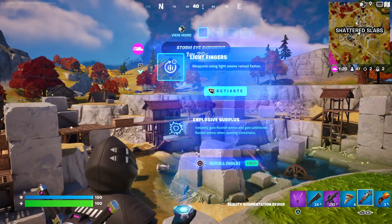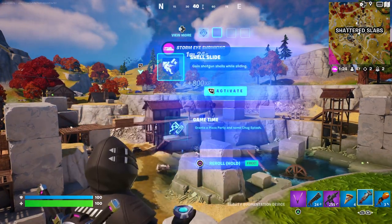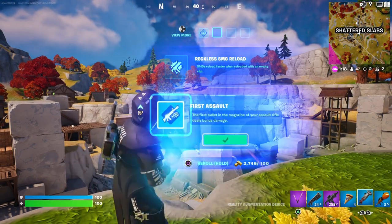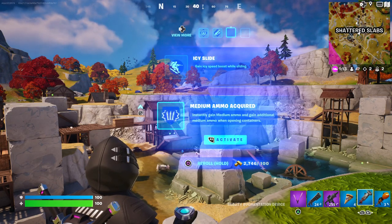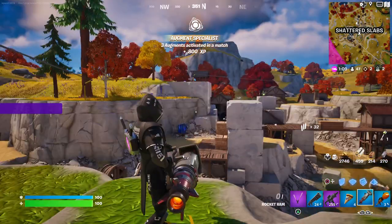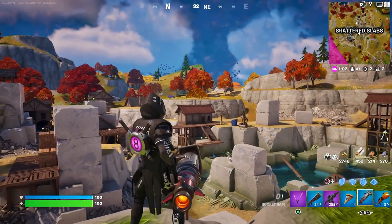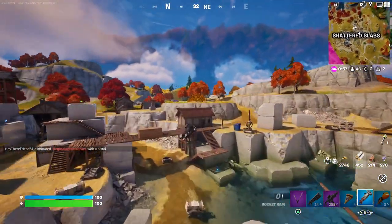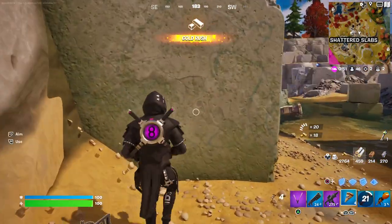My weapons aren't the greatest — I think the best thing in my bag right now is the rocket launcher. I really need to get a decent shooting gun. Look, there's someone in a car over there. I need a good gun, that's what I need. I'm going to rocket myself over to that hut and just smash it up in the hope of getting some loot.